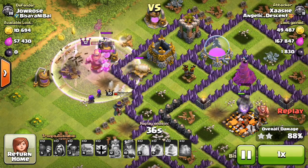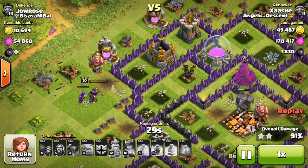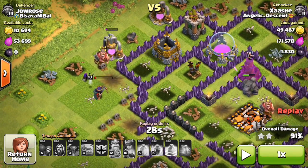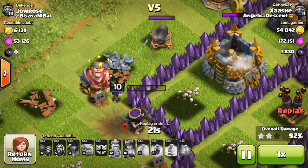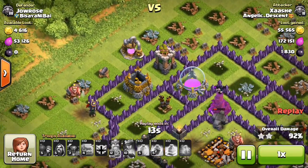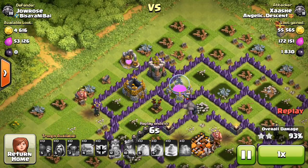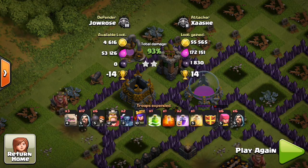I only have my king's ability left so I use it there - the giant bomb goes off. The queen managed to take out the cannon. Now look at this little cannon - the golem is distracting the archer tower, but that tiny little cannon takes out my queen and the last archer. This caused me not being able to get 100%. This was so sad - that puny cannon kept me from getting a three-star. But I got some nice loot, so there we go - 14 trophies is better than nothing.